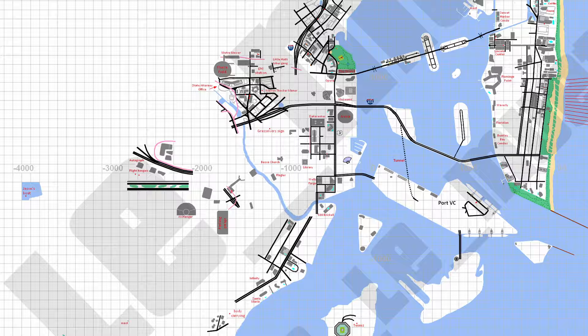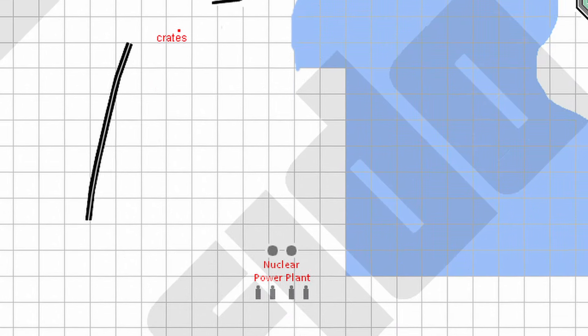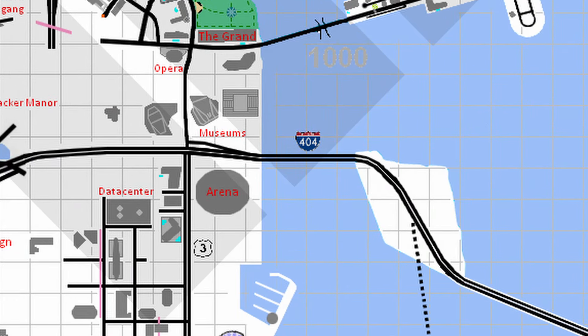In the new update, it finally added the prison from the first shot of the trailer. Also added the treatment plant, waterway, and nuclear power plant. Added some highway signs where possible: I-97 and I-404.